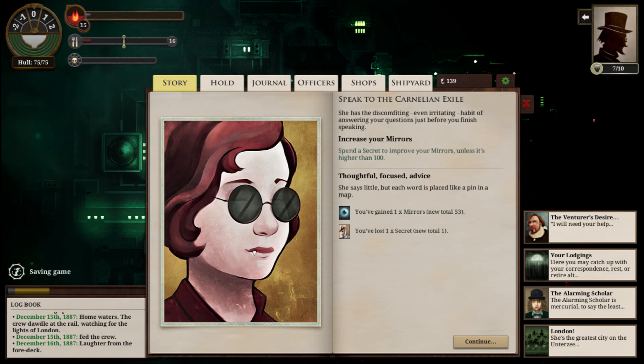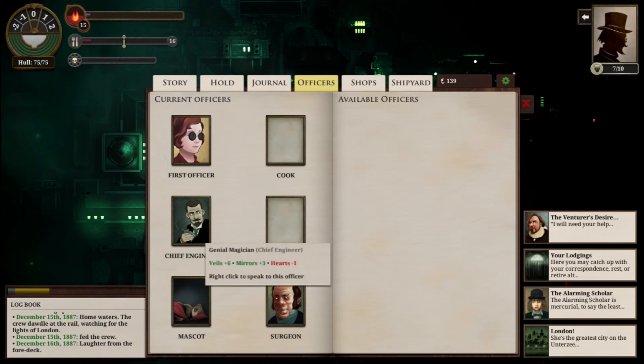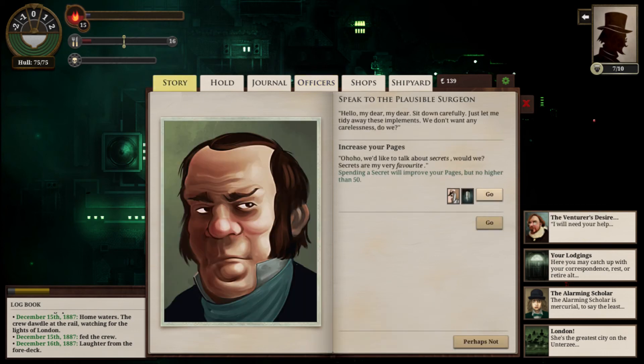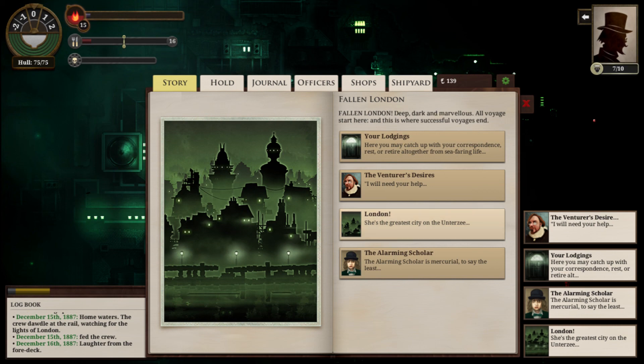Speak to her — yes, I'll increase those mirrors. She says little, but each word is placed like a pin in a map. Keep going to the shops — I want to buy things. We can get pages higher, which will increase our secret gaining. He likes to sit very close when he speaks, the plausible surgeon. He speaks familiarly of diseases and hauntings, as if he knew their first names, but chose not to disclose them out of courtesy and discretion. This makes some of his advice confusing, but you do learn intriguing details. I don't know if he has a story for us.